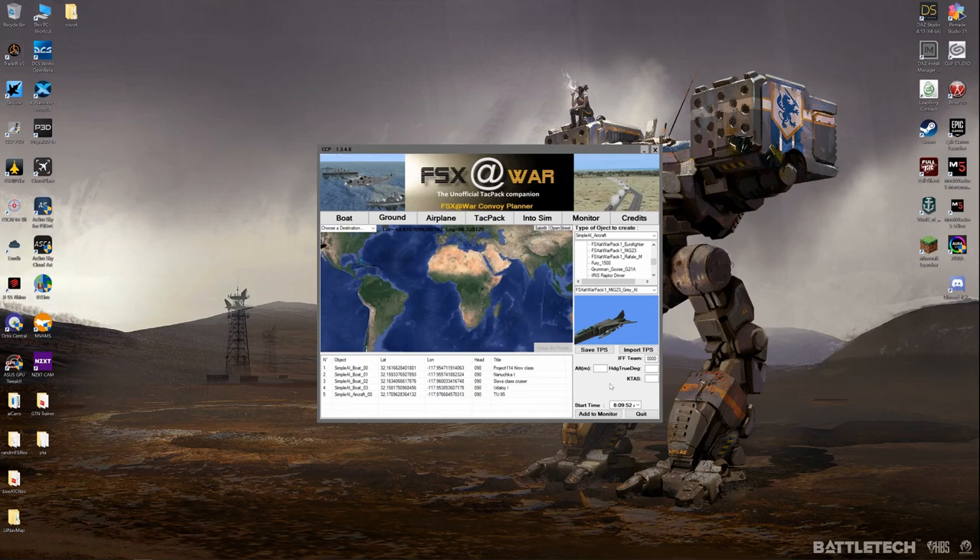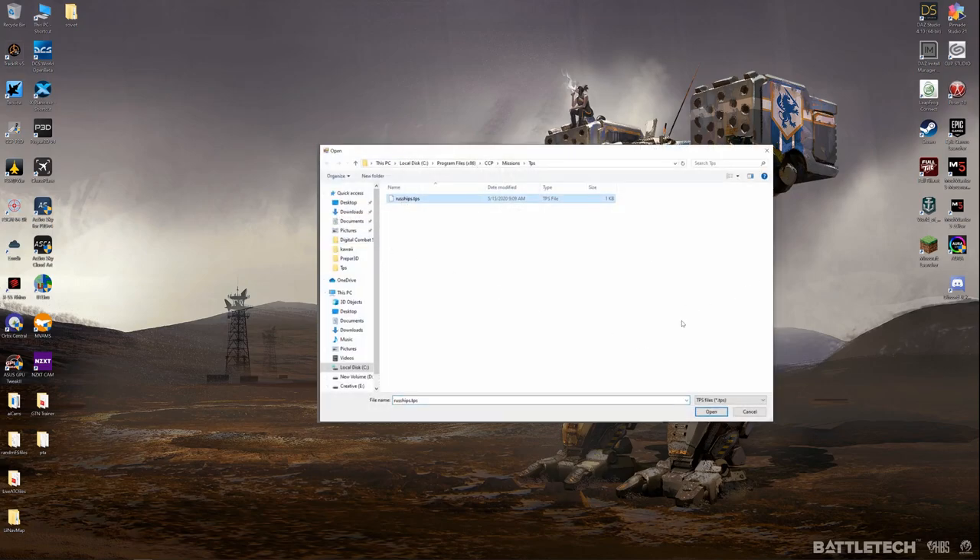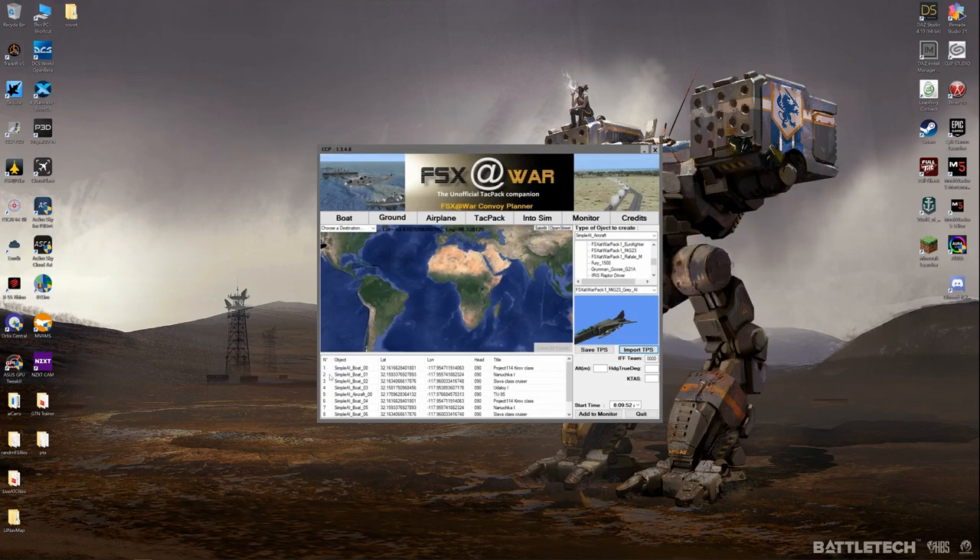That's basically all you do. Once you save all of the objects, you just hit Save TPS — it creates a TPS file — and then later you could just hit Import and open it up. In this case, it looks like I just doubled the amount by loading that up twice, which is kind of funny.